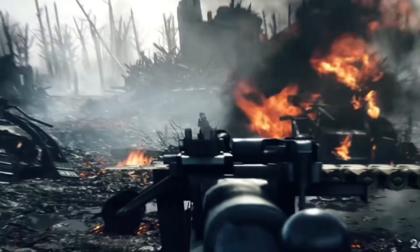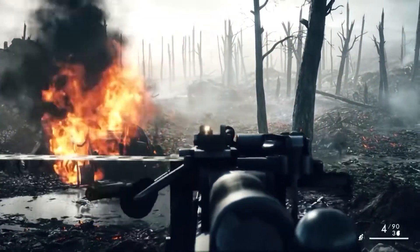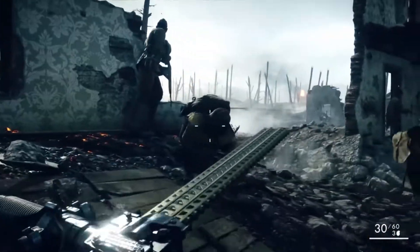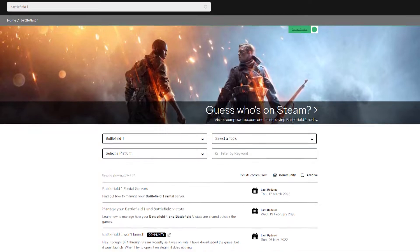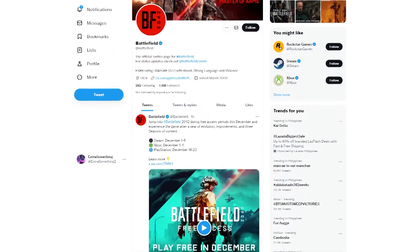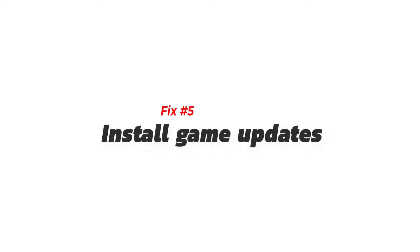Next, check the game server status. EA game servers have a notoriously unreliable reputation, and it's true for most of their major games including Battlefield 1. If you're still getting the 'unable to connect to EA servers' error, verify the game server status from the official EA website. You can also use third-party resources like Twitter to get near real-time updates on server status.